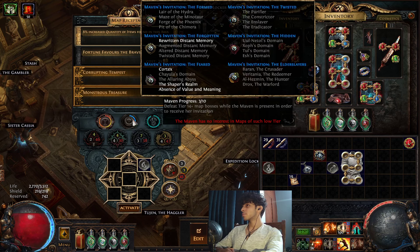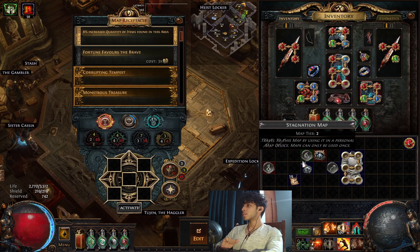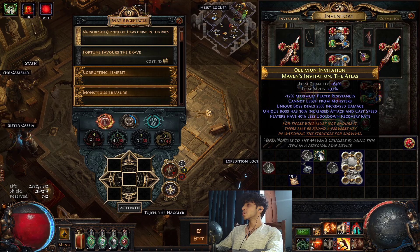Remember to check if this light in your map — this Maven Invitation light — is on. Sometimes if you've been doing something else, this light goes off. If you see here, it says: Maven has no interest in maps of such low tier. Be sure to check if your map is high tier enough and this is on if you want Maven witnessing.